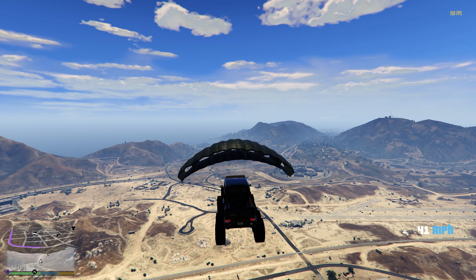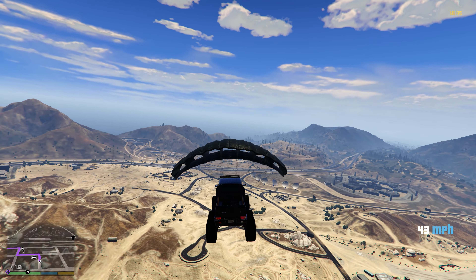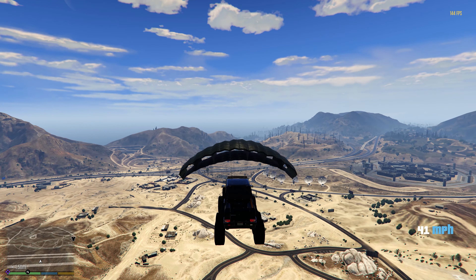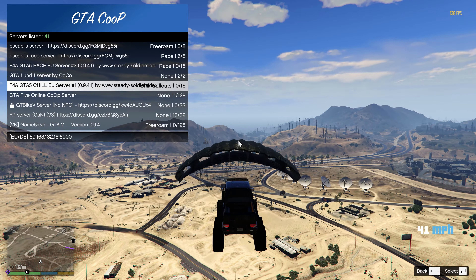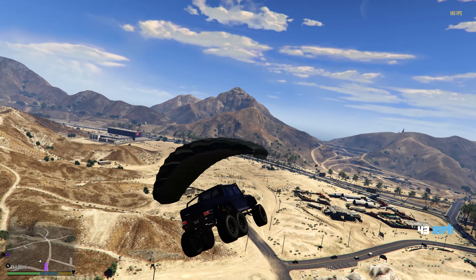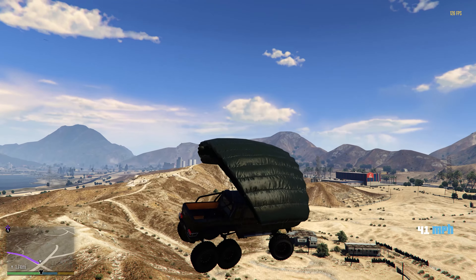Do you know what would make this even better though? Doing this with your friends. Luckily, you can — take a look down below in the description. There's a file you can download so you can play story mode with your friends with mods. All they need to do is download the exact same mod — the parachute and the cargo plane mod — and you'll be able to see everything and do everything together. I can literally connect to one of these GTA co-op servers right now. You can make really cool clips of you all driving out of the back of a cargo plane with different vehicles that all have parachutes.